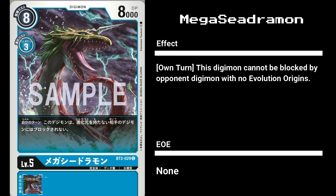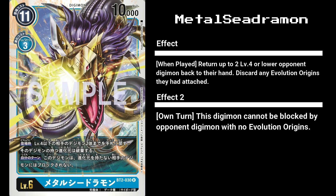Our final blue Digimon for today is Metal Seedramon. Having only 10,000 DP, but a play cost of 11 and an EVO cost of 3, it comes with 2 card effects. When played, it will bounce up to 2 level 4 or lower opponent Digimon back to their hand. Its second effect is carried over from Mega Seedramon — Metal Seedramon cannot be blocked except by evolved Digimon. While its ability to be unblockable by non-evolved Digimon is quite useful, its first effect is quite hard to utilize as it only activates when played, meaning you'll be paying 11 to bounce back 2 wimpy level 4s at best. Sadly, Metal Seedramon is a bit lackluster at the moment.